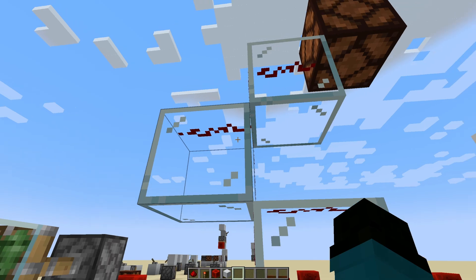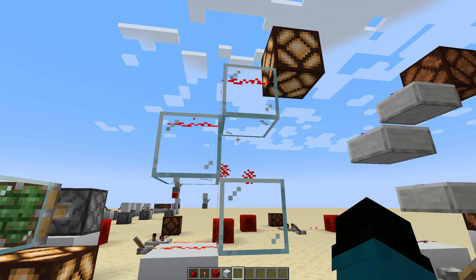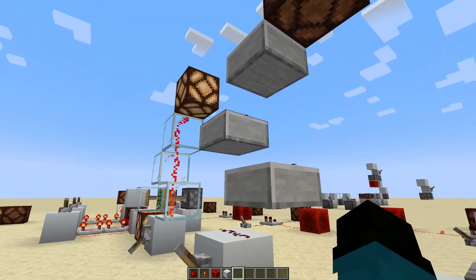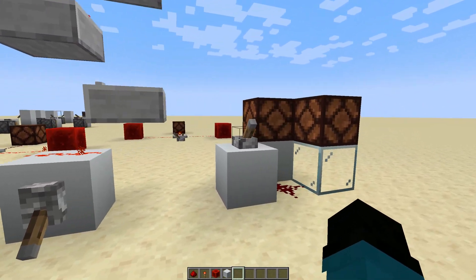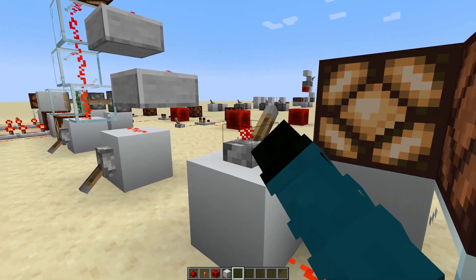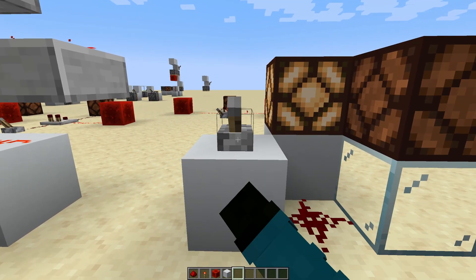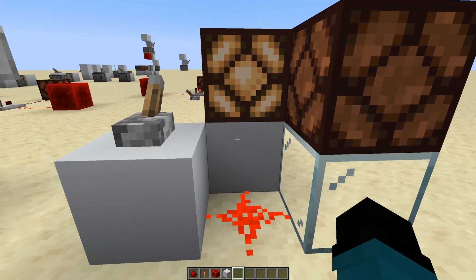The redstone slips right by that corner and keeps on going. So if you put transparent blocks down, you can run a line of redstone vertically up them to power something at the top. Similarly, slabs count as transparent blocks, so you can make the same sort of tower. Remember that you can power opaque blocks but not transparent blocks, so keep in mind what type of block you're using when you want to power your contraptions.